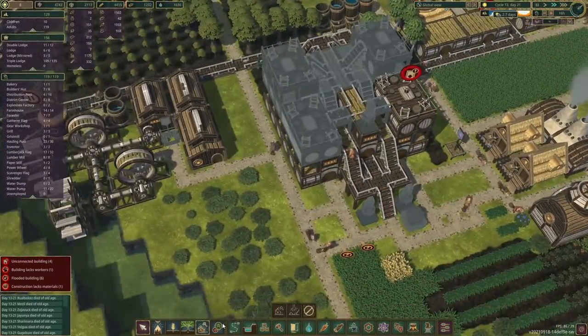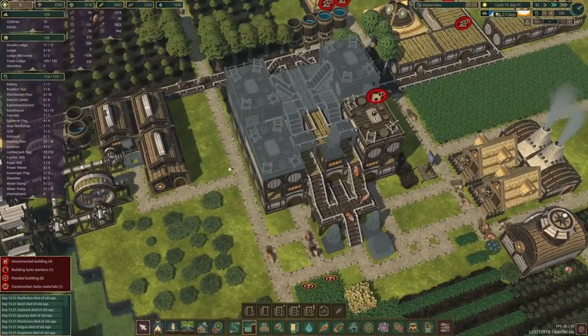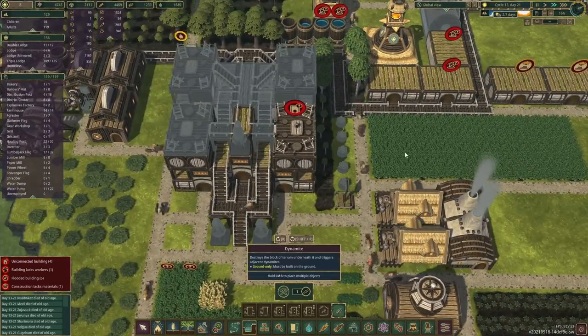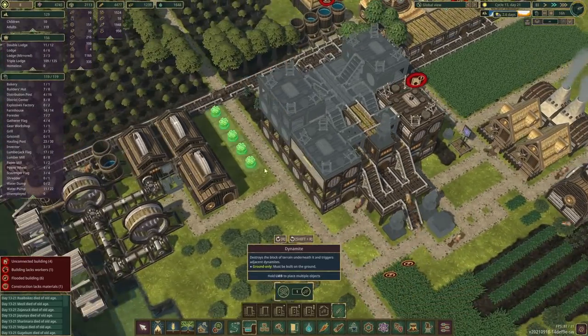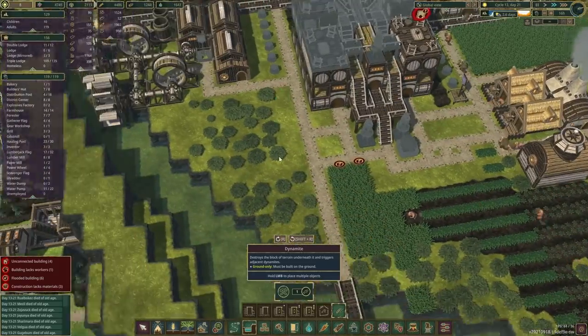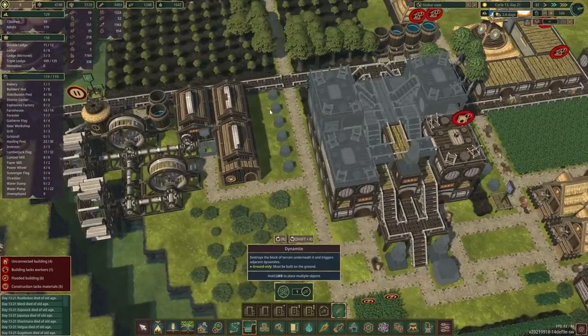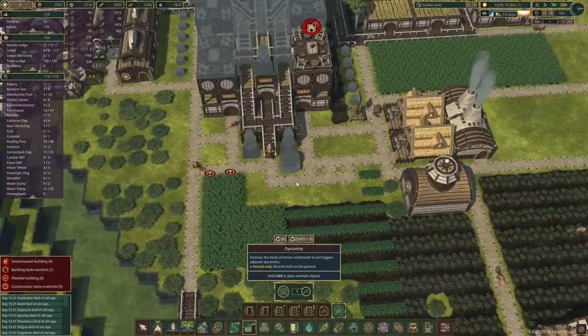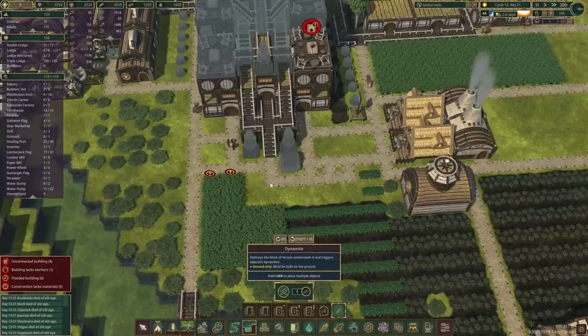We do want to make it somewhat symmetrical - I need some explosives for that - and here's where the roads are going to be. I just want to extend my canal network over here, thinking maybe do it even in front of it.